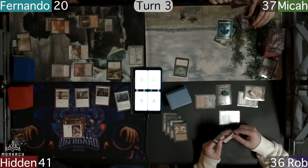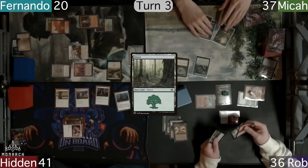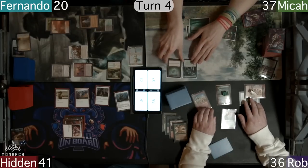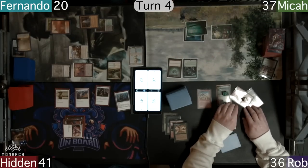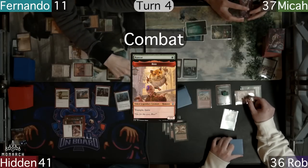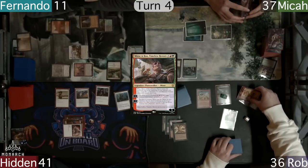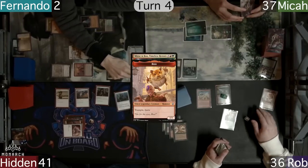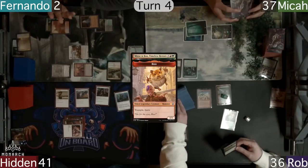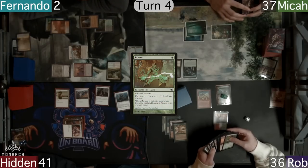Micah is playing quick but his hand sure is slow, as he has another Forest and casts a Guardian Project. Rob untaps and heads straight to combat, sending the 9-7 Hamster at Fernando, who takes the hit. With Rob on his second main, he down-ticks Minx to sacrifice Boo, dropping Fernando down to 2 and drawing Rob 9 cards. The Rancor does come back when the Hamster is sacked.